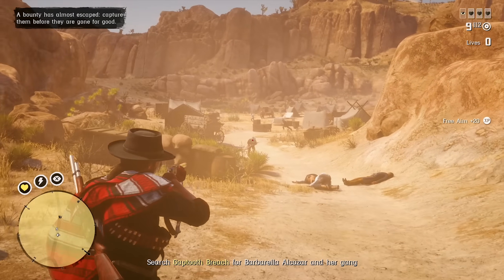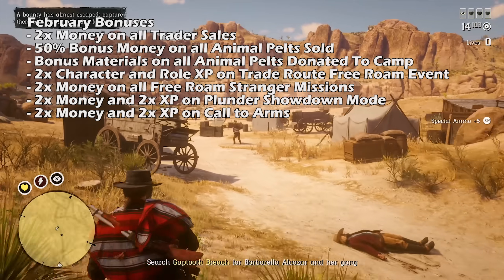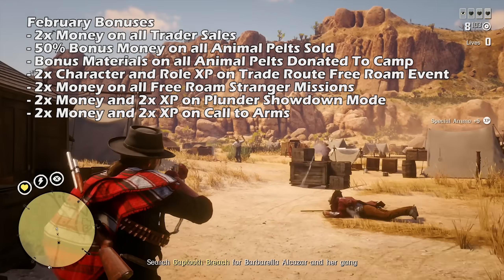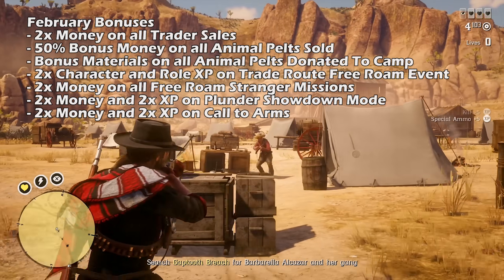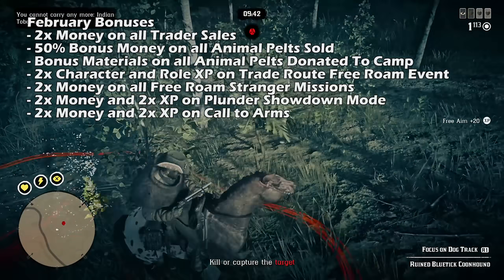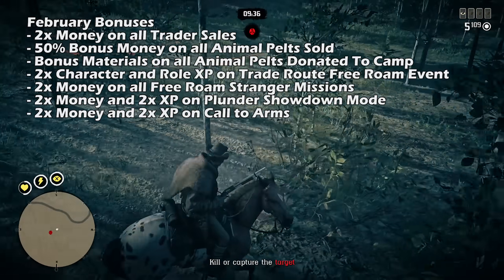Those are all the rewards you can take advantage of this week. But remember, we still have all of the current bonuses and discounts. For money bonuses this month: we have double money on trader sales still active, a 50% money bonus on all animal pelts sold, a 50% bonus materials on all animal pelts donated to camp, double character XP and double role XP on the trade route free roam event, double money on all free roam stranger missions, and double money and double XP on the plunder showdown mode and double money and double XP on Call to Arms.